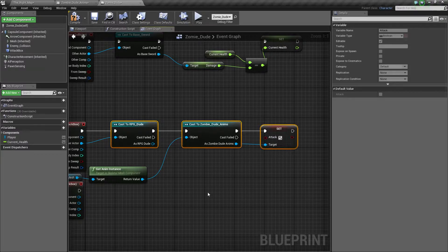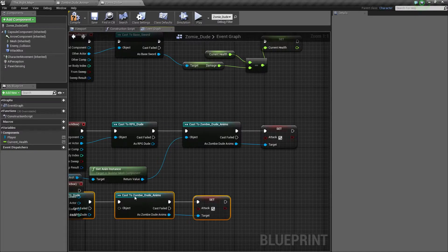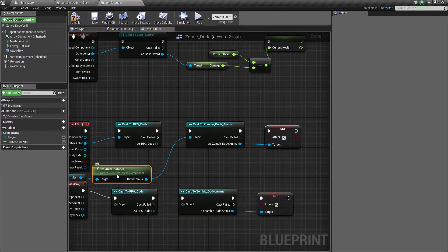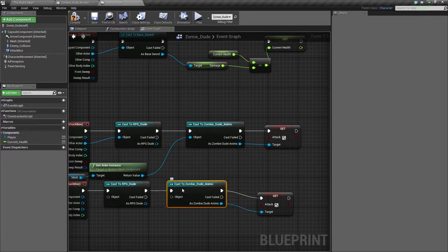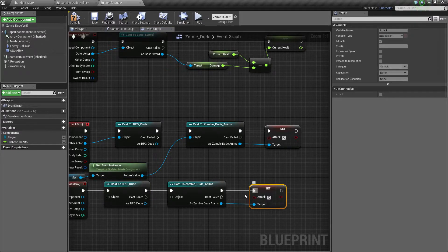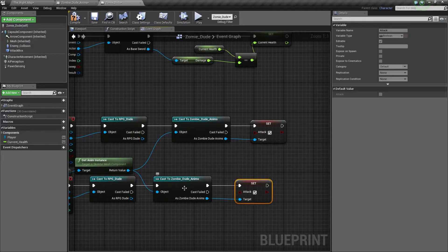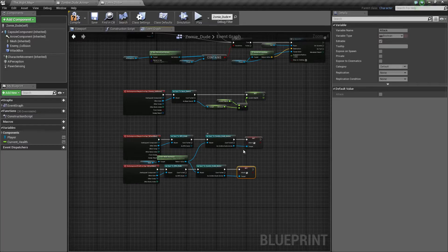Now what we're going to do is duplicate that down there and do the same thing. The object can be connected to the same Get Anim Instance, and the object needs to be the other character. That's what we need there, so I'm going to save all of that.